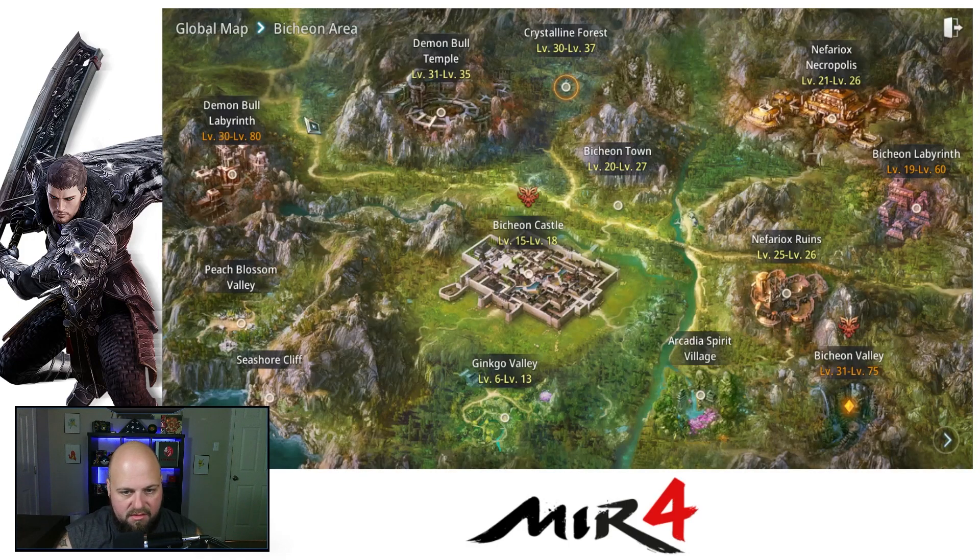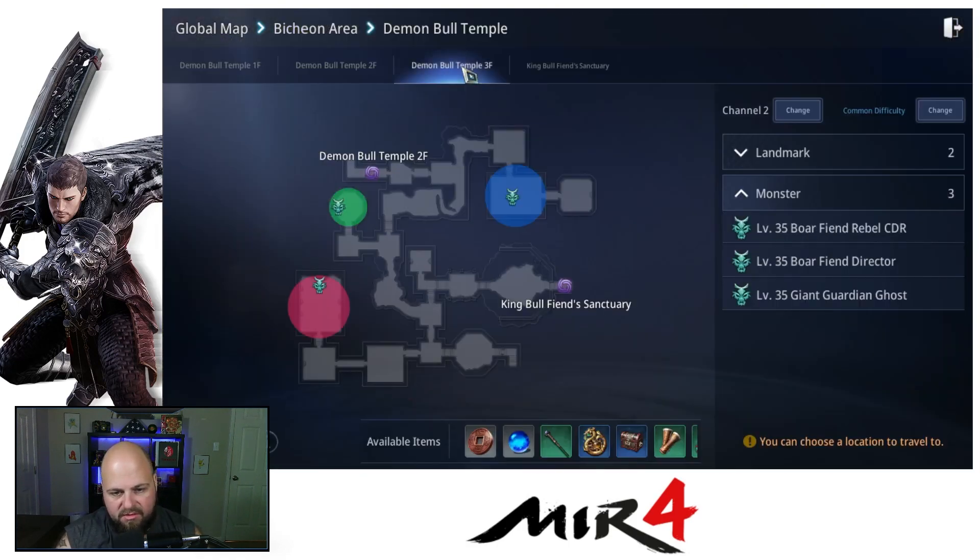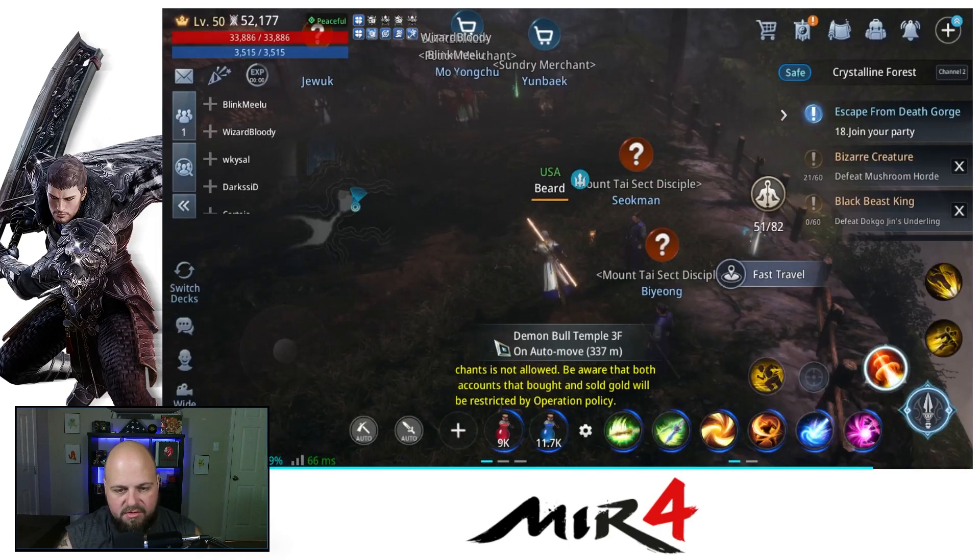It's gonna be the Bull Temple. I'm gonna go to 3F and then we're gonna end up down here in this area. I'm not sure if there are other areas that apply to this, but I know that this area works, so we're gonna head there and I'll show you guys that we're clearing the request.